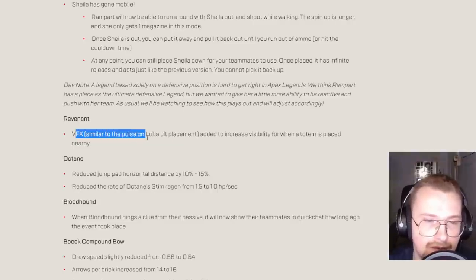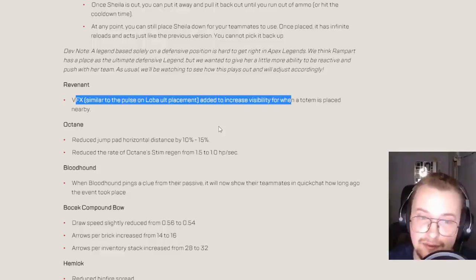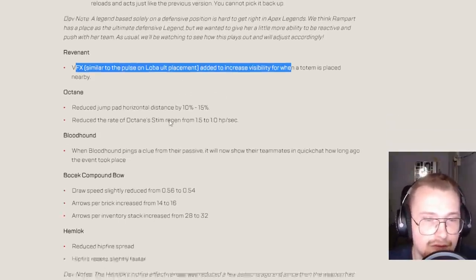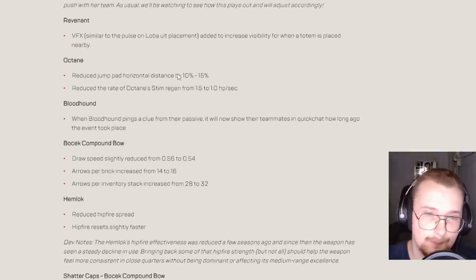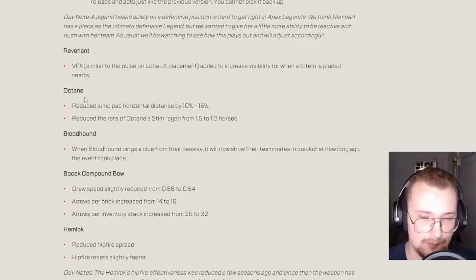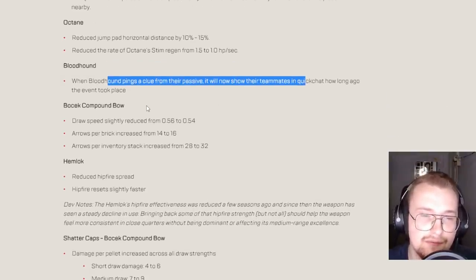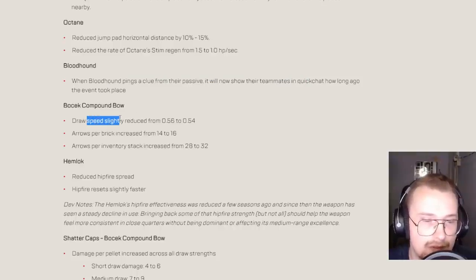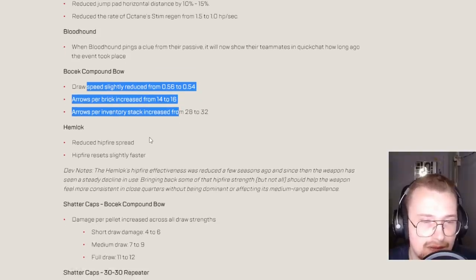Visual effects similar to the pulse on Loba but for totem placement have been added to increase visibility for when a totem is placed — so it'll make a big radius effect. Reduced jump pad horizontal distance by 10 to 15 percent. Reduced the rate of Octane stim regen from 1.5 to 1.0 — that was supposed to be the normal rate, it was a bit of a bug. They're really trying to nerf the Revenant-Octane combo. When Bloodhound scans, a clue from the passage will show teammates in quick chat and how long ago the event took place. Compound bow draw speed slightly reduced, arrows per brick increased.